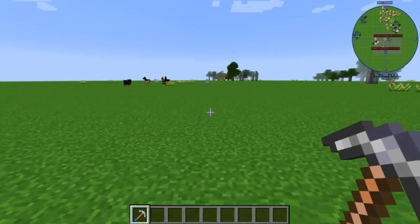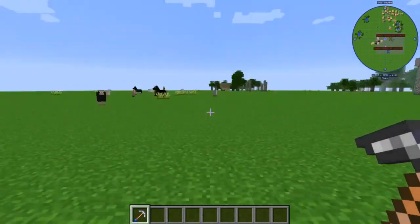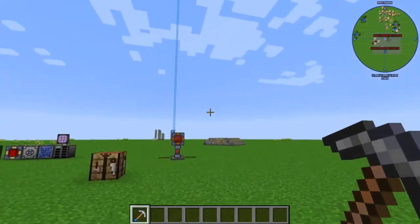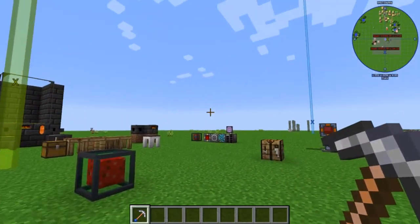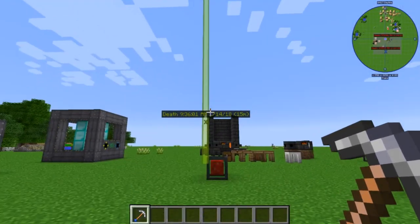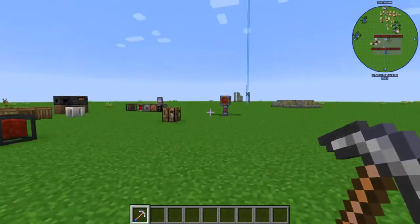Now you can see that my minimap is showing me there are sheep over here, and horses, and chickens, and villagers over there. It's pretty handy, especially if you're hunting a certain kind of mob. I think it might use a little bit more resources that way, but I don't think it's that big of a deal, so we'll leave it like that for now. So, as I mentioned before, these things are called waypoints, and it's probably one of the more useful aspects of the map, apart from having the map in the first place.